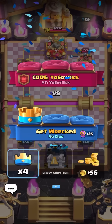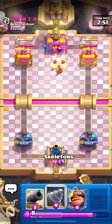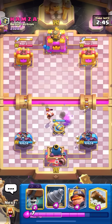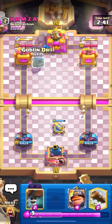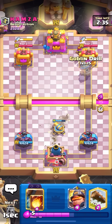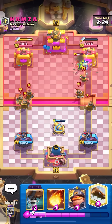In my next match, he's got the dagger duchess so I can't wall breakers as often. Could change the matchup depending on what deck he's playing. He played skellies — could be miner magic archer, could also be goblin drill musketeer. I'm going to goblin drill. Fire spirit as well — okay, it's going to be like the spammy stuff.